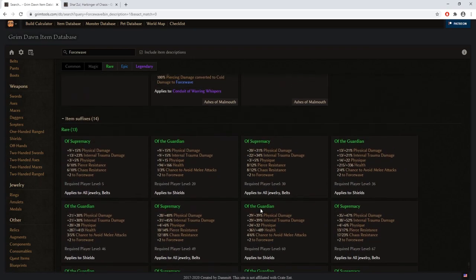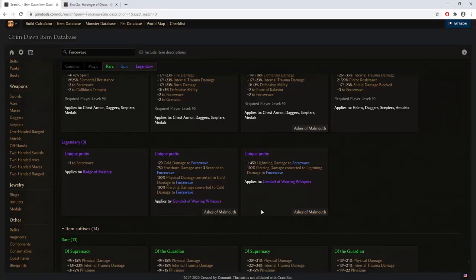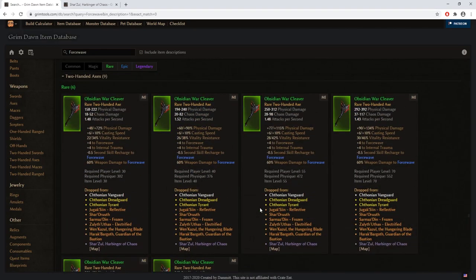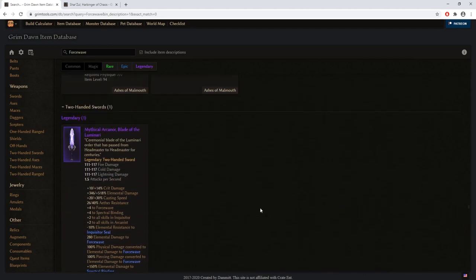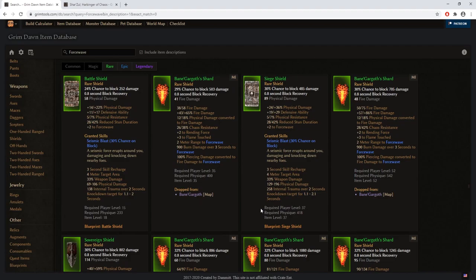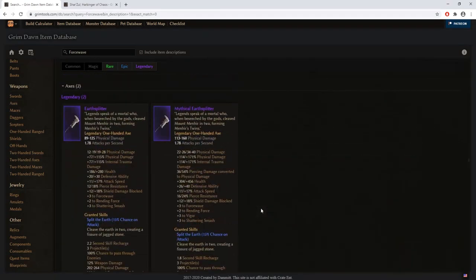When it comes to suffixes, there's no better option than 'of Supremacy' or 'of the Guardian.' Of course it's not possible to collect all items with those exact suffixes and prefixes, but sometimes luck will be on your side. Those are just a quick rundown of what kind of items I recommend looking for when it comes to two-handed force wave.